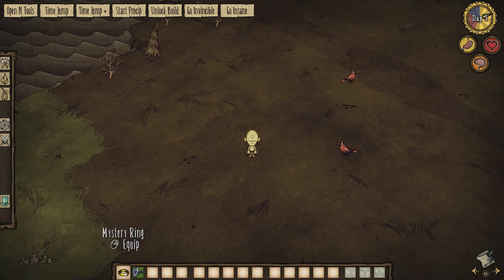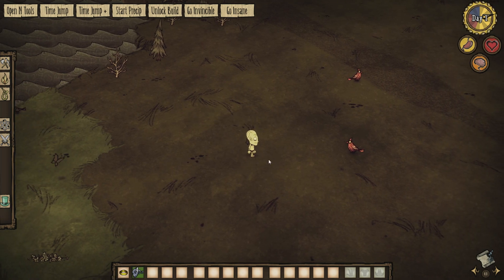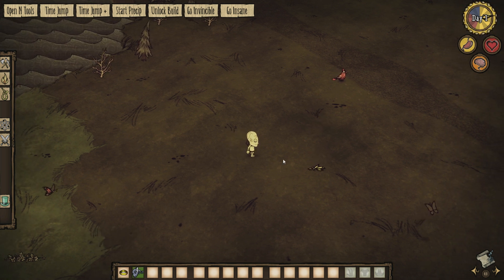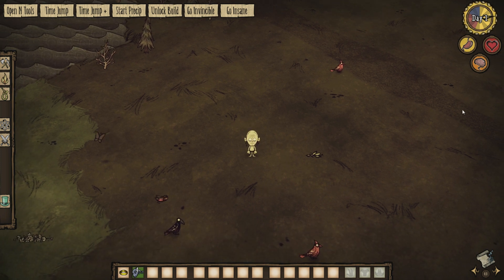Because Gollum is so dependent on the ring, he actually cannot drop it or put it in a backpack, chest, or Chester — he has to keep the ring with him at all times. The only time he will lose it is if he dies, and when he's resurrected he'll have a sanity penalty until he can find the ring again.